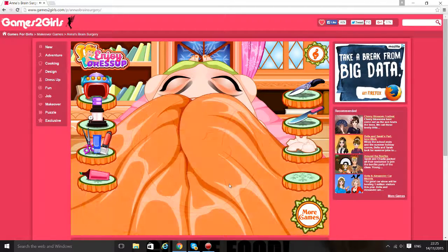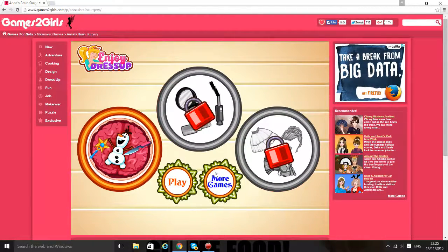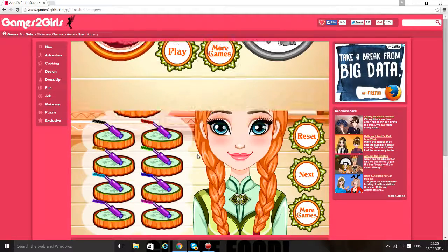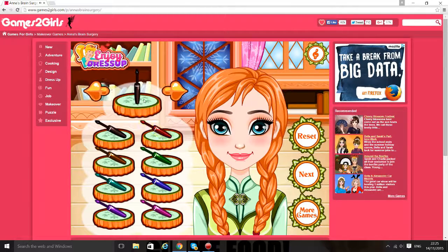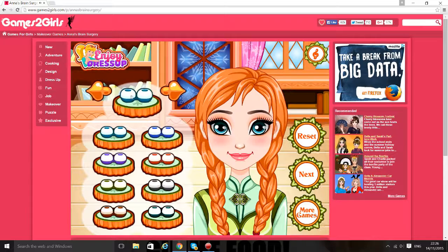Her hair is back, lovely! Now we can do her hair and makeup, cool. So we're gonna give her some nice black eyeliner and purple cheeks.